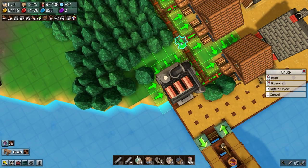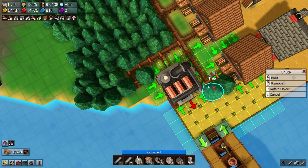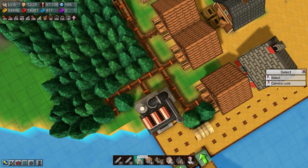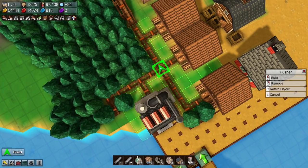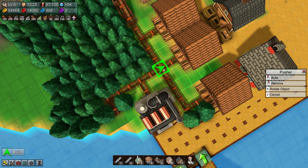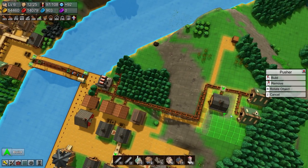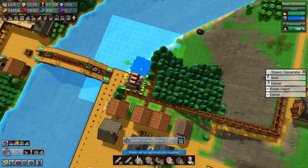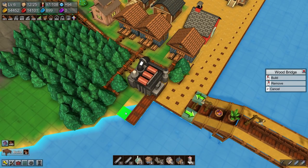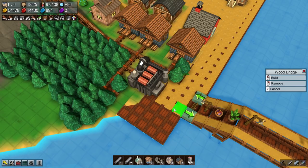I want some chutes. Now at this point I do want to prioritize the production of my mills — but honestly, we're getting so much wood down here I don't think we need to. I was going to set that up but I think it would be surplus to demand.